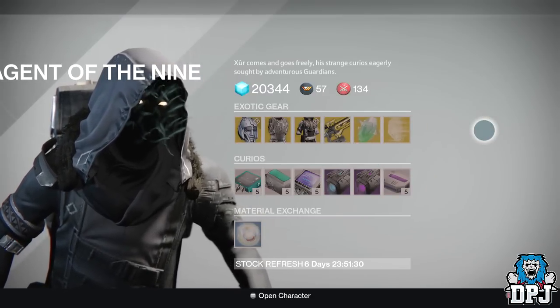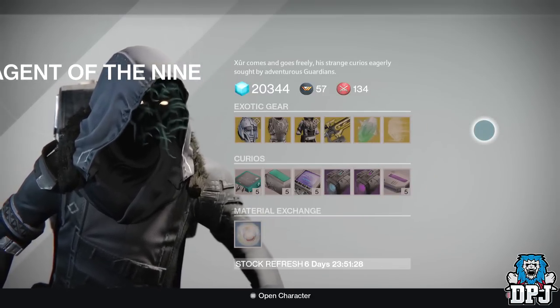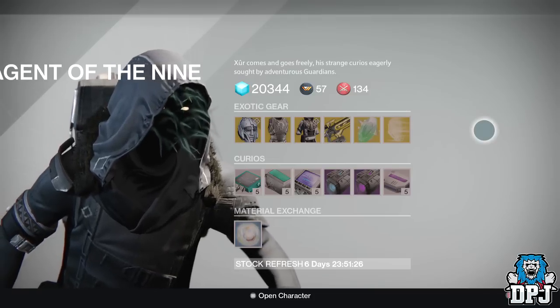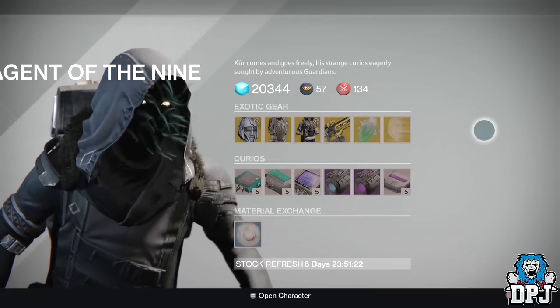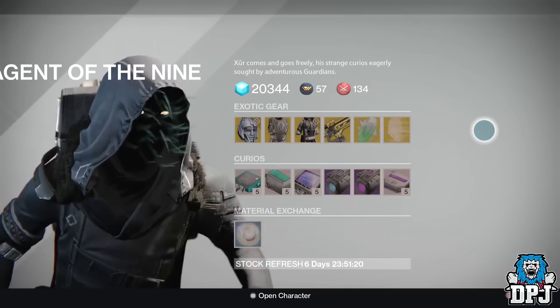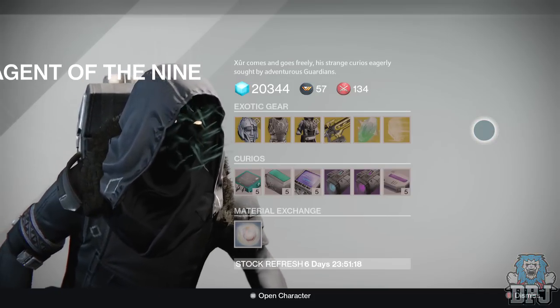That's Xur's inventory for the 10th of July 2015. The Purifier Robes for me are a must. Is there anything exotic you guys need? Let me know down below in the comment section. Thanks for stopping by — as always, do drop a like, I appreciate the support. Peace until next time!